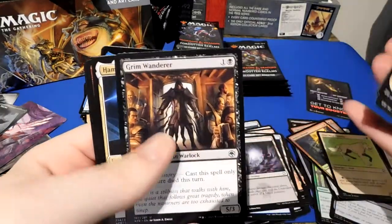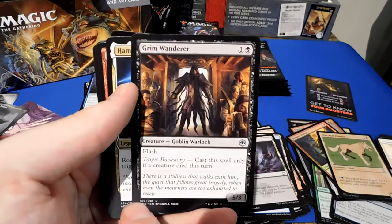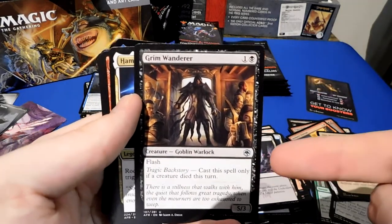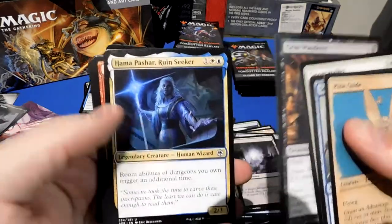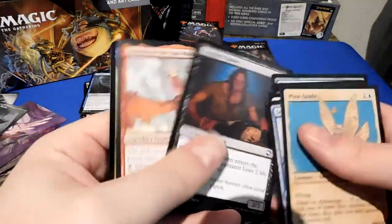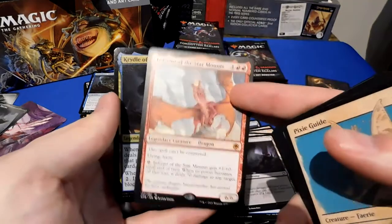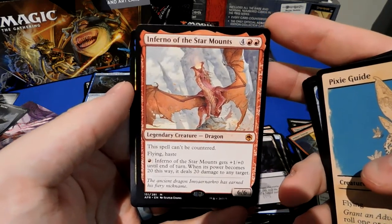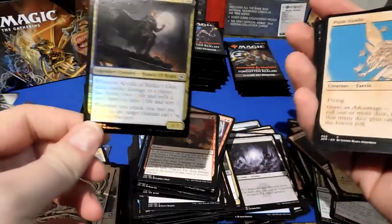Grim Wanderer is a weird card — it's supposed to be a goblin warlock with a tragic backstory, and the card is designed to make fun of people making their first edgelord character. You find some prisoners. Vampire Spawn, Inferno of the Star Mounts, and then Kadra at Baldur's Gate. Cannot be countered, haste, flying — gets +1/+1 until end of turn, and when its power becomes 20 this way, deal 20 damage to target. If you can go infinite red mana into that, I think that could be a win condition.